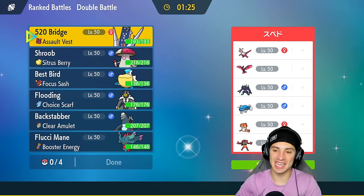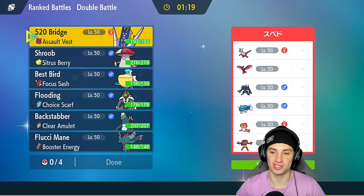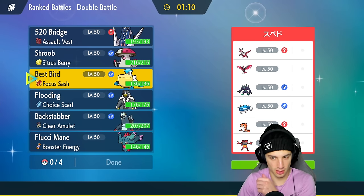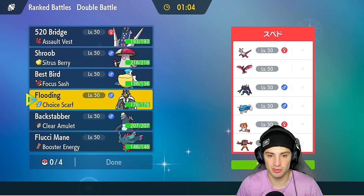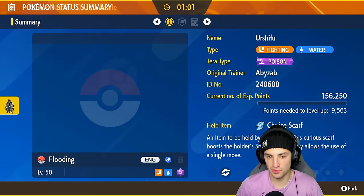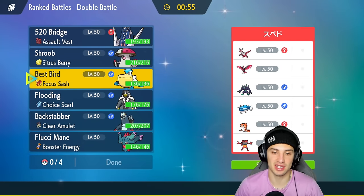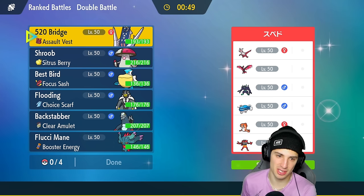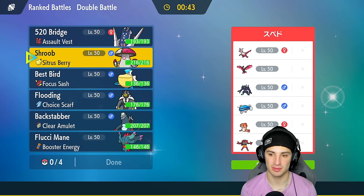First match is here and we're going up against a Dondozo and Tatsugiri — top-tier combo within rank battles, always super strong and a pain to face. The Pokemon I want to bring is definitely Archeludon alongside Pelipper to get the rain started early. They could lead Incineroar or Grimmsnarl, probably to set up screens or get some Fake Out support. From there I could go into Urshifu — Urshifu can rip into almost every single Pokemon besides Dondozo, so I need to figure out how to get rid of Dondozo.